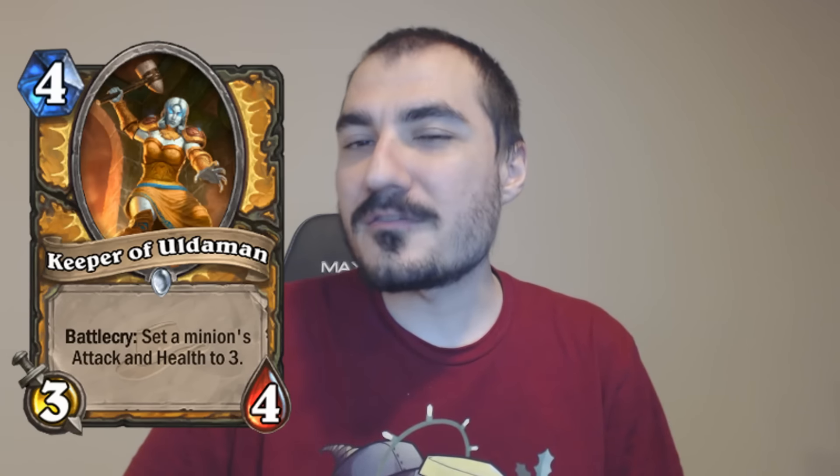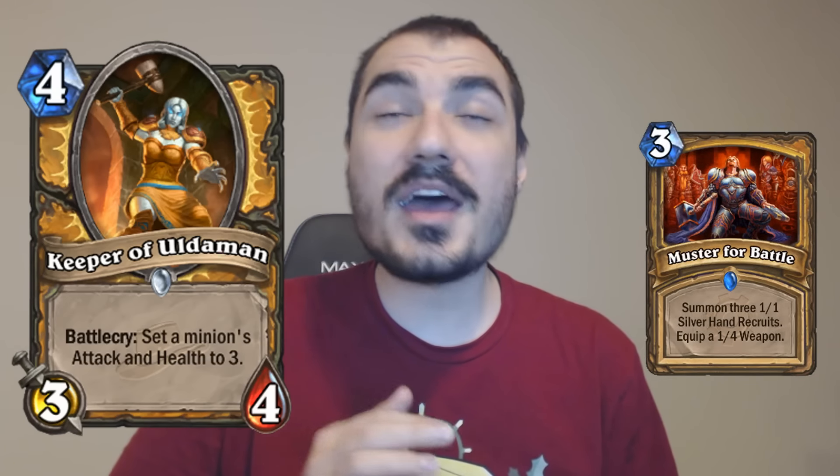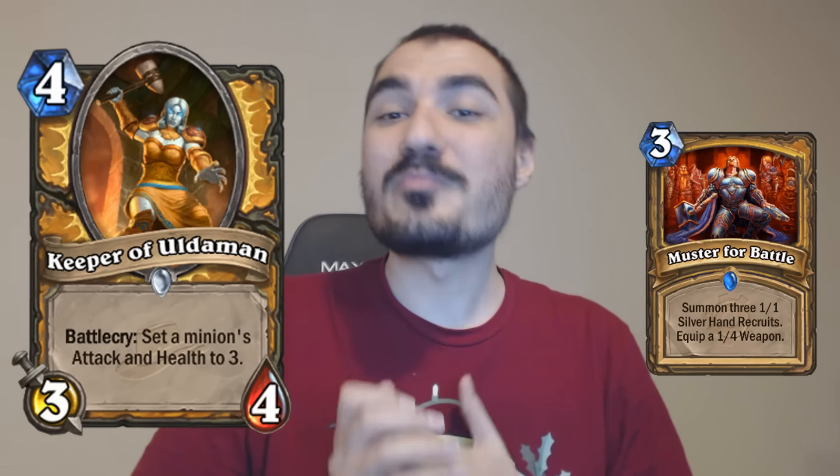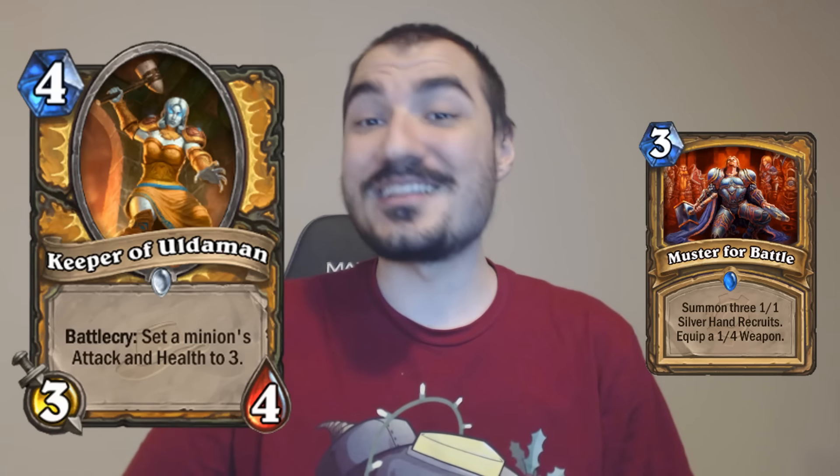That is quite unlikely. It's more likely the board is clear going into turn 4 in Arena because people do a lot of back and forth games and there aren't many sticky Deathrattle minions. But in Constructed, you're playing things like Haunted Creeper, you have 2 Muster for Battles in every Paladin deck. The chance the board is completely clear when your turn 4 starts and you have a Keeper of Uldaman in hand is basically not realistic — it's going to get that ridiculous 4-drop value every single time. It is a harder card to understand; you need some experience and practice.